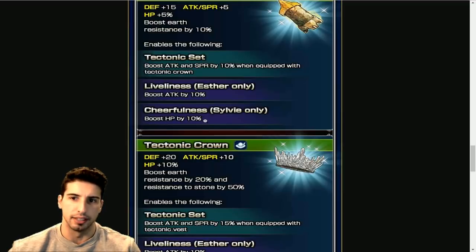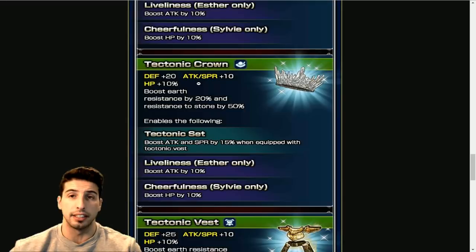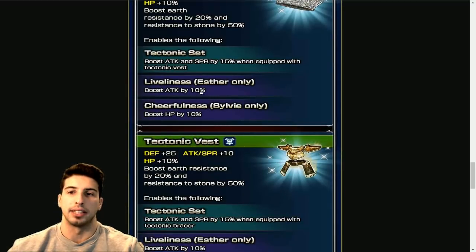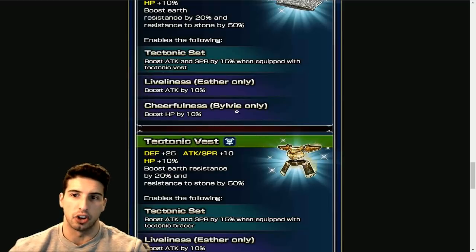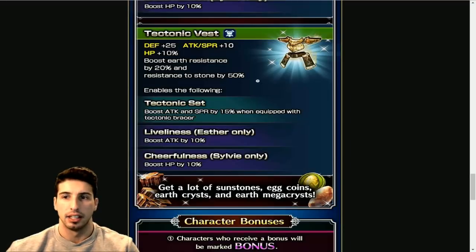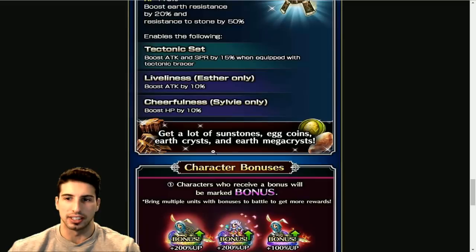The Tectonic Crown has Defense +20, Attack and Spirit +10 as raw stats, HP boost, earth resistance +20%, and stone resistance +50%. The Tectonic Set bonus boosts Attack and Spirit by 15% when equipped with the vest. Once you have all pieces equipped together you get extra Attack and Spirit. Liveliness gives Esther +10, Cheerfulness gives Sylvie HP +10. The Tectonic Vest has Defense +25, Attack and Spirit +10, HP +10%, earth resistance +20%, and stone resistance +50%.